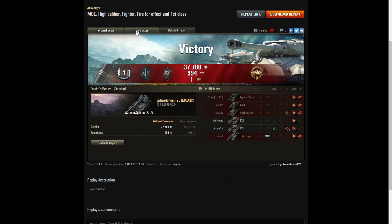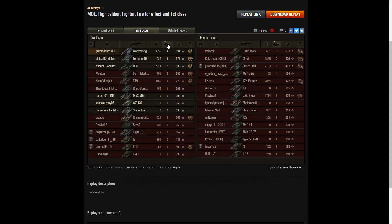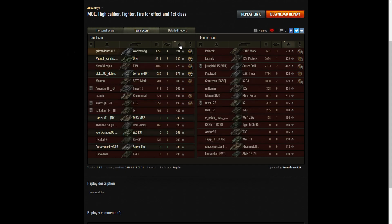You can see why you can do damage with that gun — it's absolutely monstrous. 3,956 hit points of damage. The next high score was the 53 TP with 3,681. If he'd got one more shot in, he would have taken Grit Madness out of the game and picked up the High Calibre as well. He just didn't have a fast enough reload. When it came to kills, he managed to get four kills, same as the Lorraine 42. For base XP he got 994, with the next score being 989 and the T49 with 775.